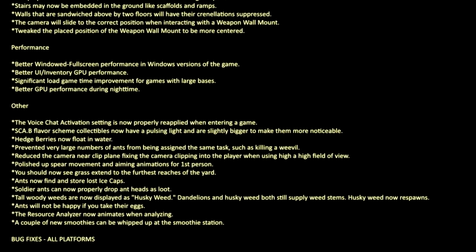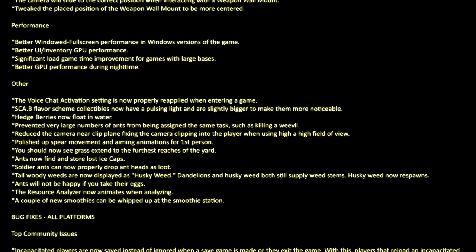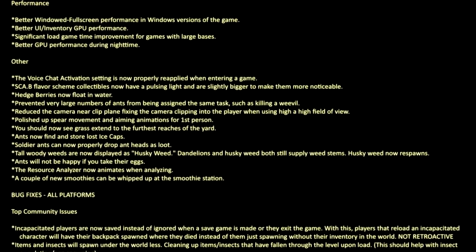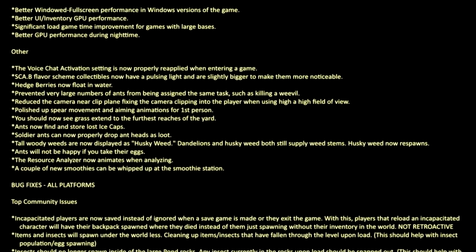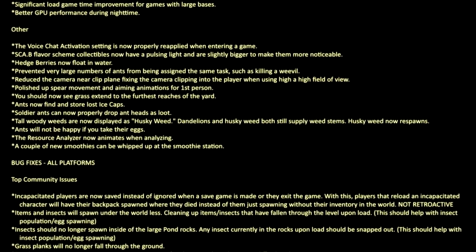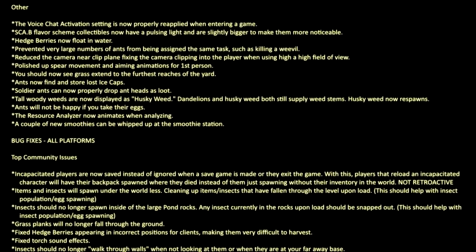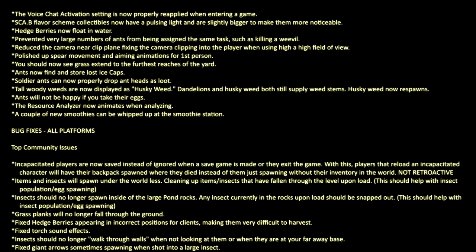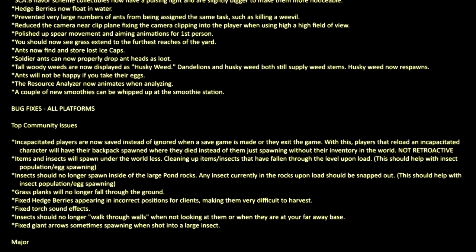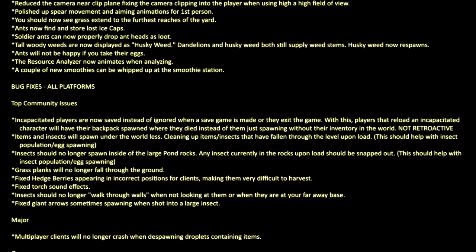Other changes: the voice chat activation setting is now properly reapplied when entering a game. Scabby flavor scheme collectibles now have a pulsing light and are slightly bigger to make them more noticeable. Hedgeberries now float in water. Prevented a very large number of ants from being assigned the same tasks such as killing a weevil. Reduced the camera near clip plane, fixing the camera clipping into the player when using a high field of view. Polished up spear movement and aiming animations for first person. You should now see grass extend to the furthest reaches of the yard. Ants now find and store lost ice caps. Soldier ants can now properly drop ant heads as loot. Tall woody weeds are now displayed as husky weed; dandelions and husky weed both still supply weed stems, and husky weed now respawns. Ants will not be happy if you take their eggs. The resource analyzer now animates when analyzing. A couple of new smoothies can be whipped up at the smoothie station.